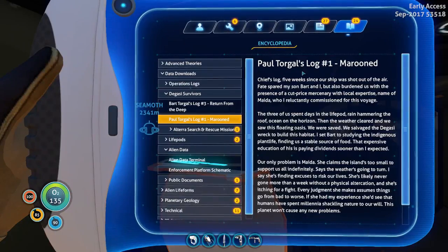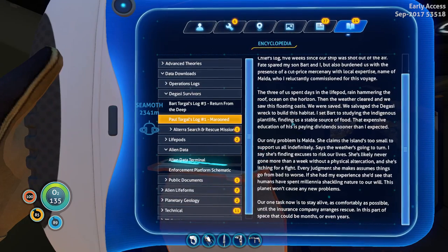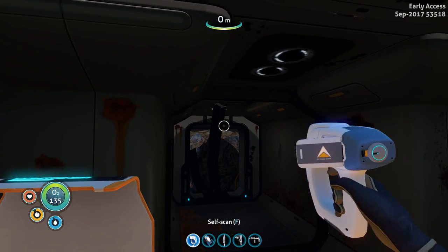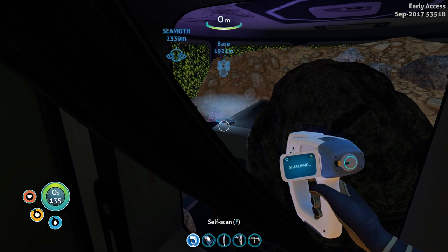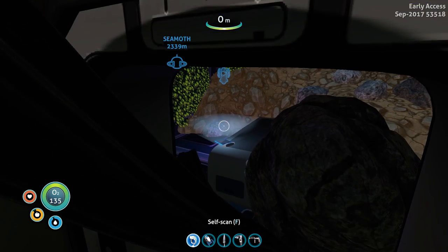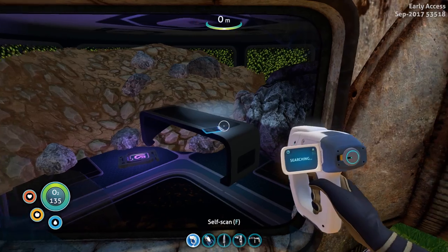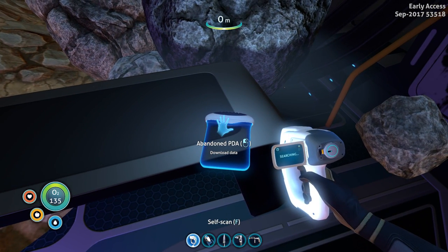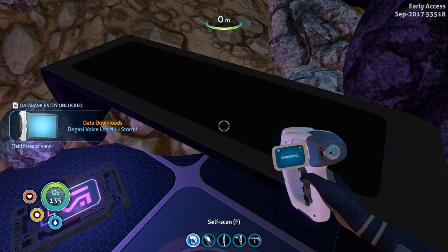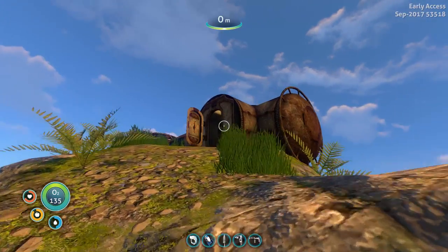Pol Torgal's log number one - Marooned, chief's log. This chief's log is huge. I would love to sit and read through all of this, but I don't think a lot of you guys would like to listen to me read some dead man's diary half the episode, so we're just gonna continue with the story. There's a PDA right there but I can't seem to get it - this damn rock. Oh wow, there's a broken window right here - I could get into this room all this time! Abandoned PDA - Degasi voice log, storm. Oh, another tablet!